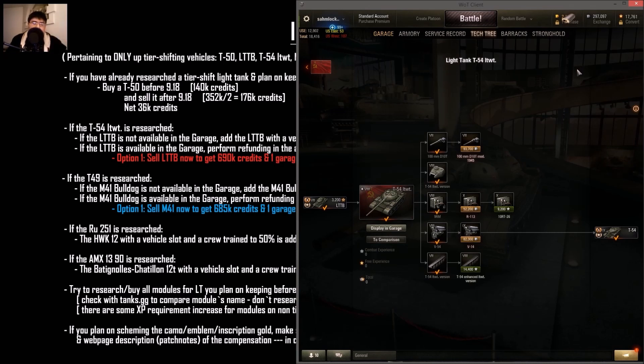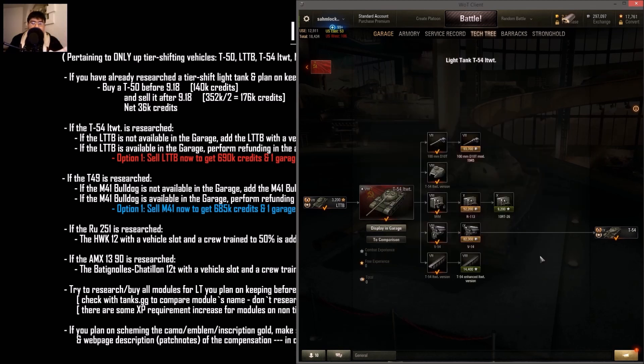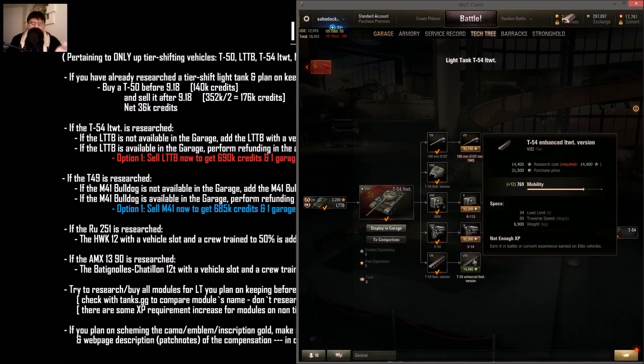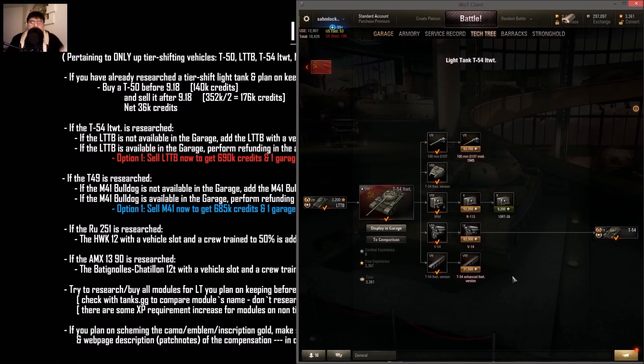For example, I bought the T-54 lightweight on sale during the anniversary event — and now it's being shifted to tier 9, so it will cost even more after the patch. Before the patch hits, check tanks.gg for module costs. If a gun, engine, or tracks cost more post-patch, unlock or buy them now. It will obviously cost more after the patch, as you saw with the T-49 example.